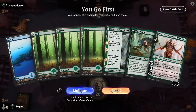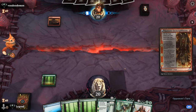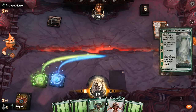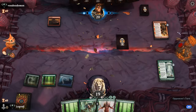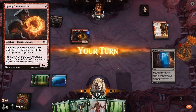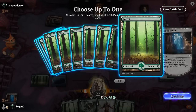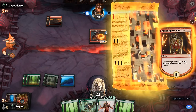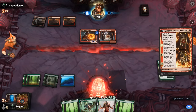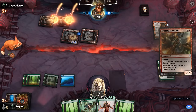Game three: we're on the play with a keepable hand. Many Journeys gives us a two-mana accelerant — still hoping for something we can play at three or four mana. There's the turn-one Kumano, at least we're on the play this time. A Flame Breather is next — sadly no play for now, but we can gain 1. Vorinclex is not a bad blocker and we'll also get a 3/3 from Azusa's Many Journeys.